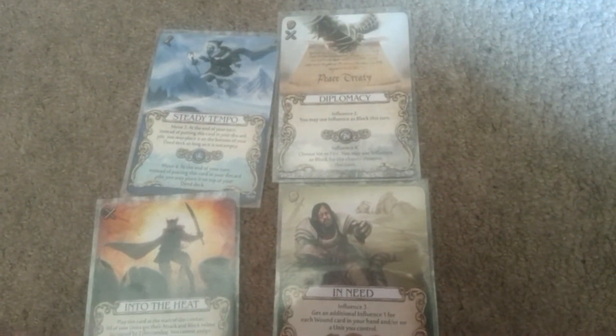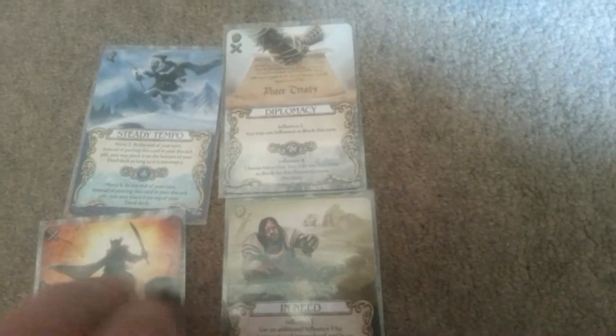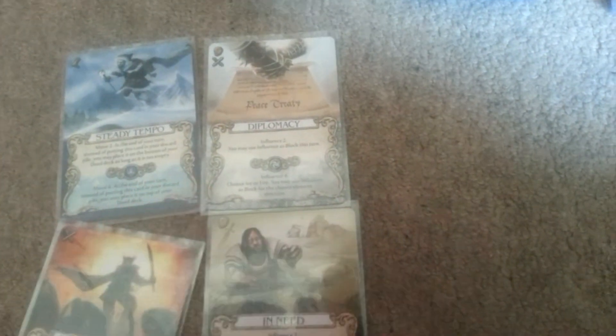If you're Arwas and you're looking at this, you're going to have a tough time picking if these three cards come up in the Advanced Actions offer, because he wants all three of these cards. Goldix probably wants Steady Tempo.